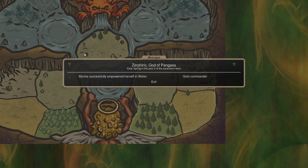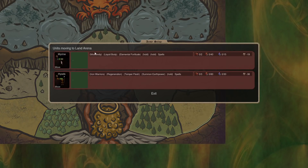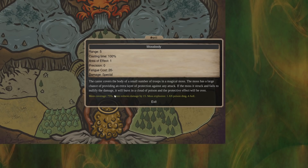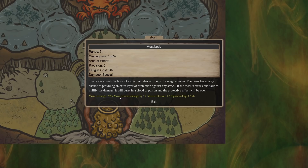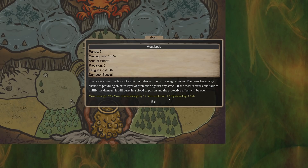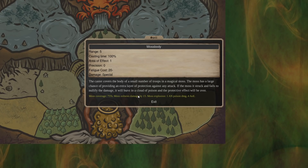First one we're going to talk about is physical resistance and moss body — it's a very powerful combination. Moss body blocks 15 damage 75% of the time, but there's a catch: if damage passes through this part in the chain of combat calculations, it will pop and do poison damage to everybody around it. So you don't want it to pop, because if it pops you're losing that reduction. The trick is that moss body comes after protection and after physical resistance in the damage chain.